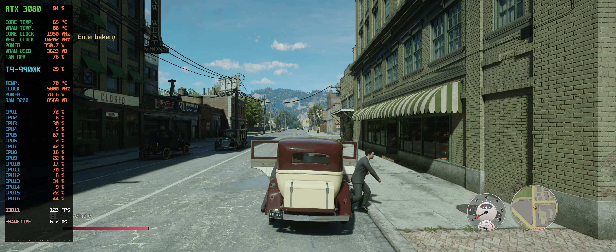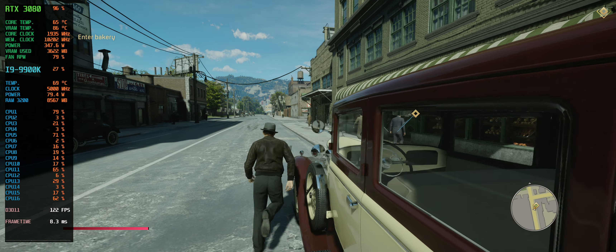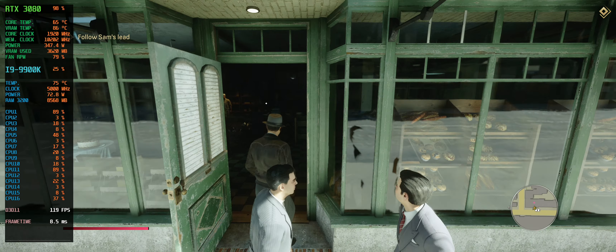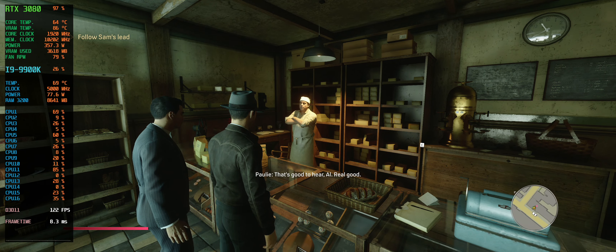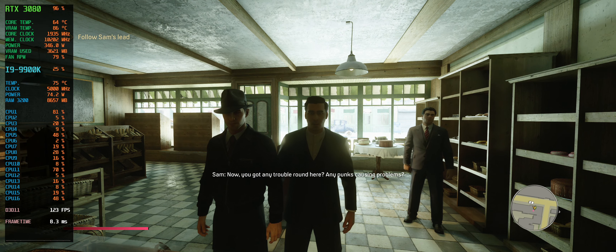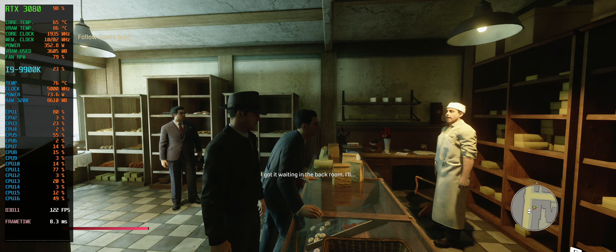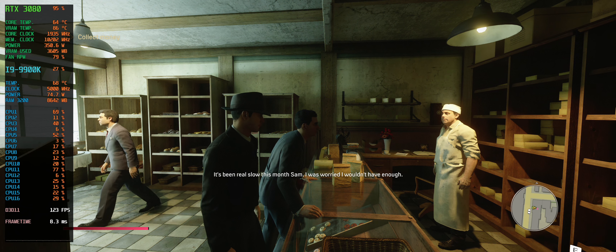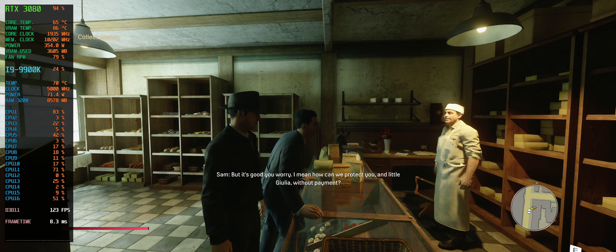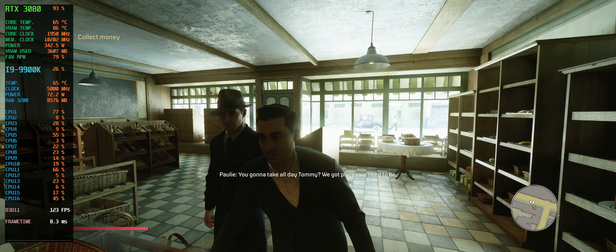Sam and Polly, how are you? We're good. How's little Julia? Not so little now — she's turning into a pain in the ass, just like her grandma. That's good to hear, Al. Now, you got any trouble around here? Any punks causing problems? No, nothing like that. Good. So you got the money? I got it waiting in the back room. You stay here where we can see you. It's been real slow this month, Sam — I was worried I wouldn't have enough. Al, I know you'd never hold out on us, but it's good you worry. How can we protect you and little Julia without payment? You gonna take all day, Tommy? We got places we need to be.